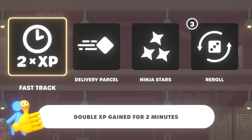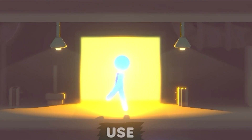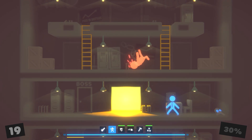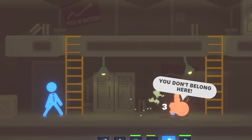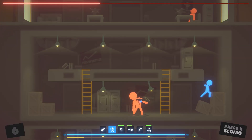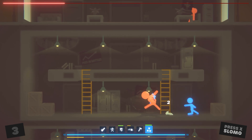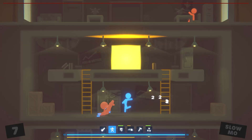So then we either get double XP for two minutes, a delivery parcel, or ninja stars. Let's think ninja stars. I think that was a bit overkill — we ninja starred him, chainsawed him, and stuck him to the wall. For big boy here we can staple him, coffee mug him, ninja star him, then chainsaw him. I just realized for the first time his health bar is at the top. We use our ranged attacks — ninja stars and chainsaw. Excellent.